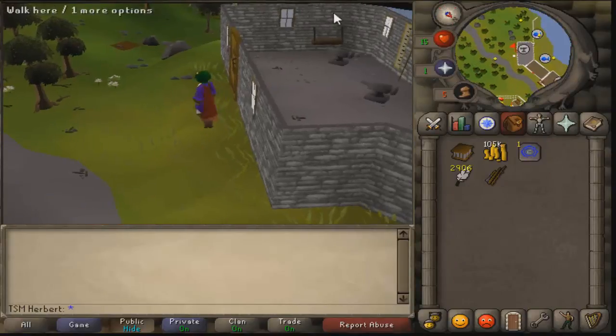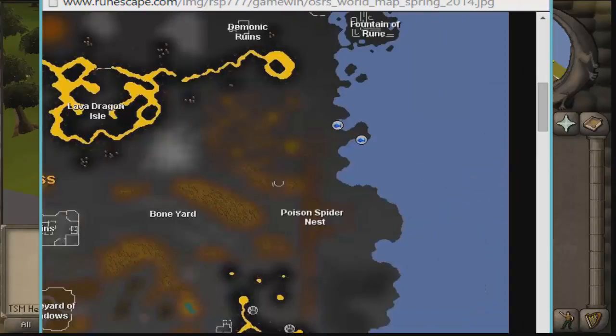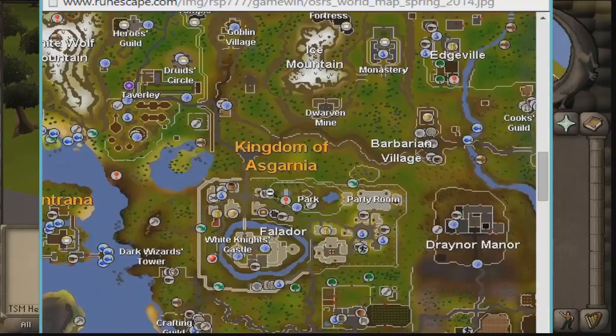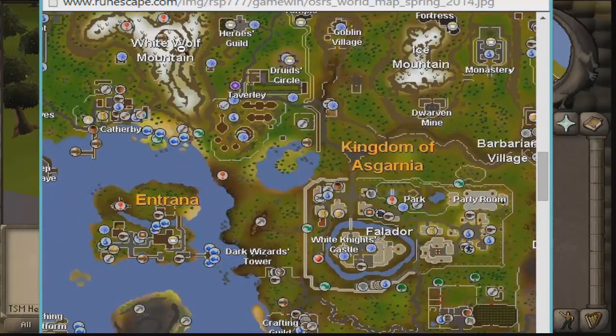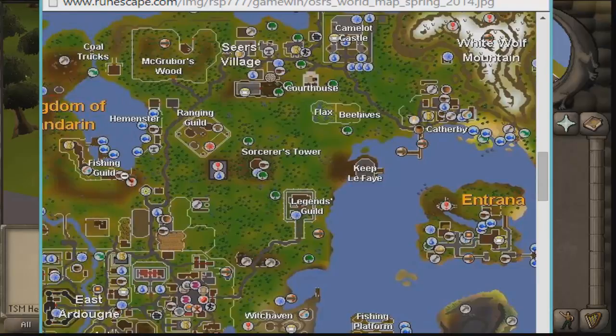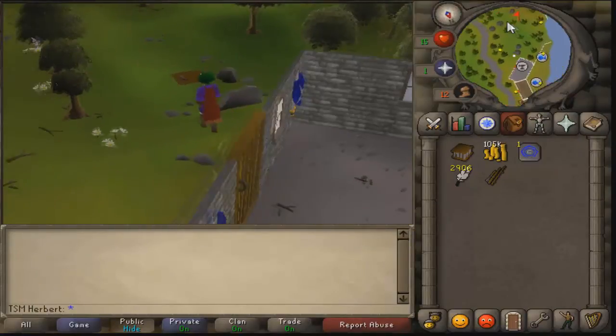I'm at the fishing guild now and I realize some of you might not have the ability to teleport there. All you have to do is walk to Falador, go up to the gates, go to Taverley, then follow White Wolf Mountain all the way down to the bottom. If you're a low level, make sure sprint is on and bring some food. You'll get to Catherby, then follow your way up past Camelot Castle and the Ranging Guild — and now we're at the fishing guild.